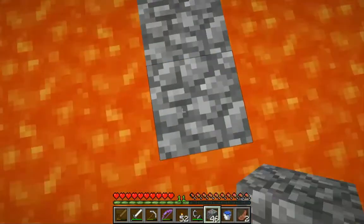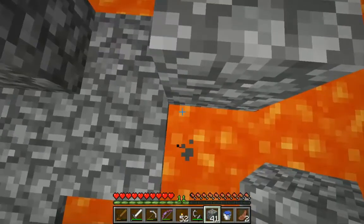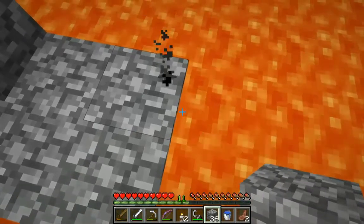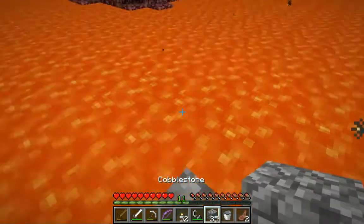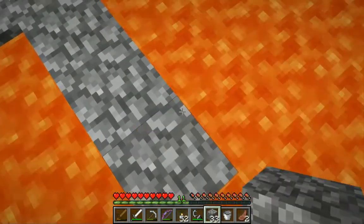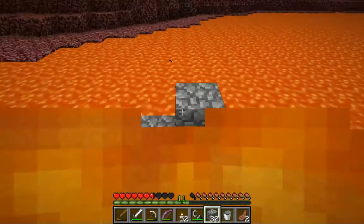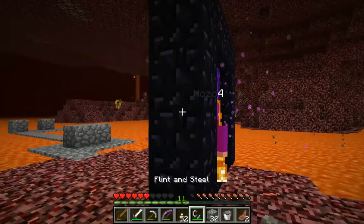Hopefully these things don't start spawning on us. We've got pigmen over there as well — this could be bad if we get knocked into the lava. You can't put water down in the nether! Oh, that's a shame. This lava is deep as well — more than one block deep. Let me know if a blaze spawns, Nozo. Oh no — run back, run run run! Let's hide behind the portal. Let's wait for him to come.